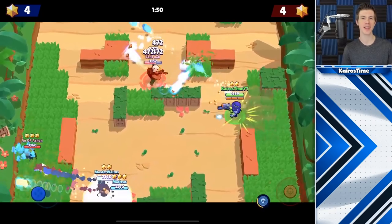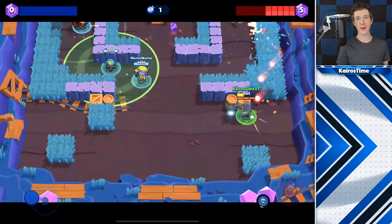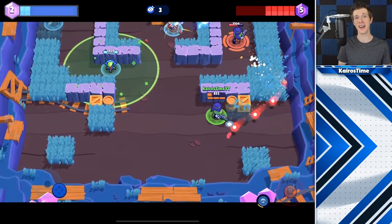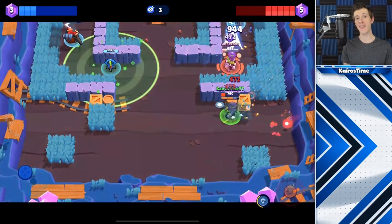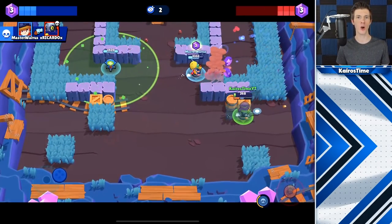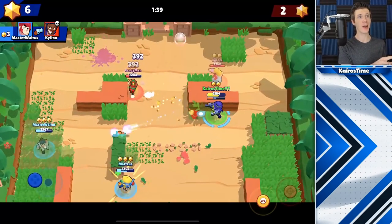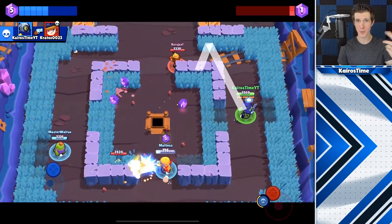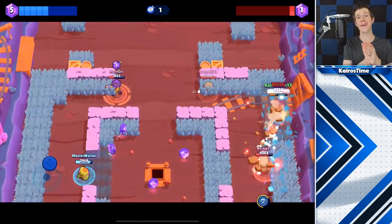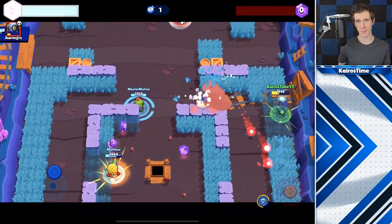Rico's star power goes a very long way in additional damage if you consistently utilize bounces. If you're going to play Rico like Colt, just play Colt — but if you play Rico like Rico, your enemy is in a world of hurt. When maxed out with his star power, regular shots look like normal balls, but after the first bounce they glow bright, signifying the extra 80 damage per shot. Since his super only damages a brawler once even if it bounces back, you should always bounce the super off a wall first — it won't deal that extra 80 damage a second time if it hits the same brawler again.